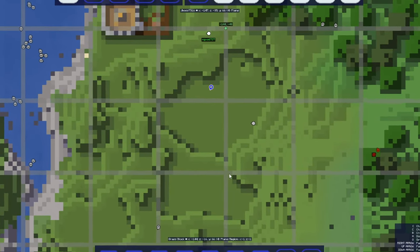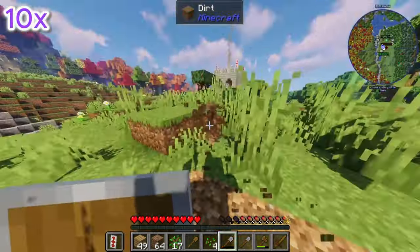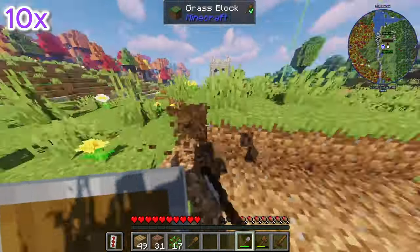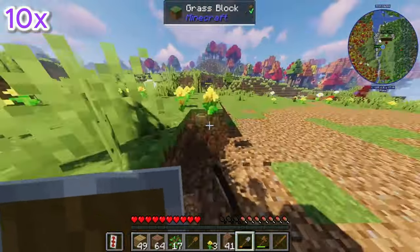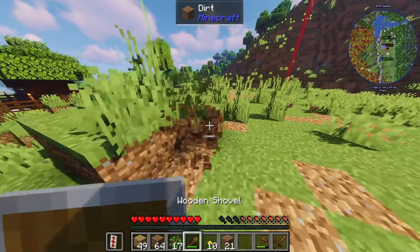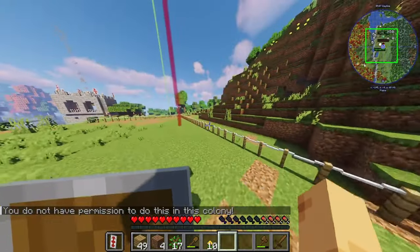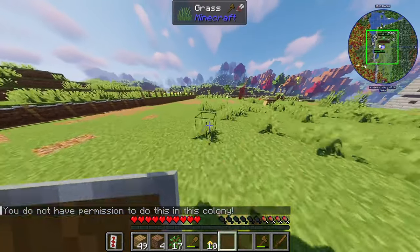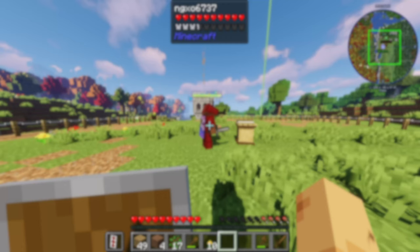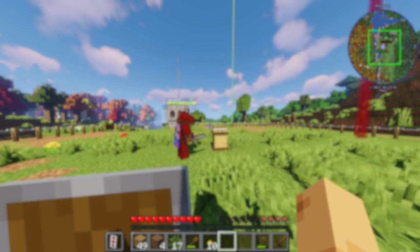Now we needed to flatten an entire area just to fit this town hall, and so we got to it. This should for the most part be good — it goes into the mountain a little bit. Go ahead and place it. Oh my gosh, look how big this area is! Now that we have placed down the town hall, the next thing we needed to do was build a builder's hut so we can get a tavern up. The tavern will help the villagers stay safe from mobs during the night.